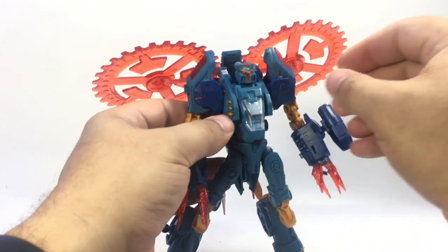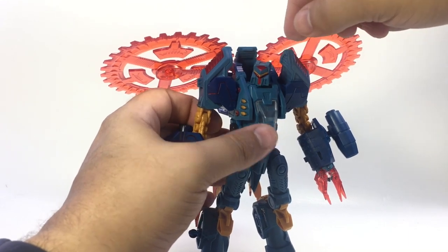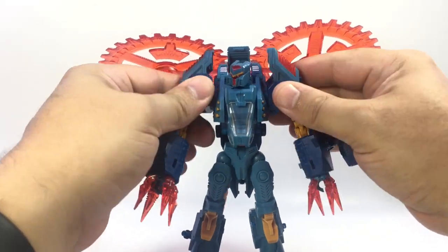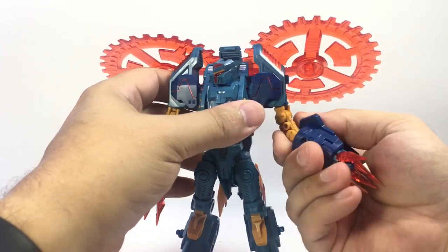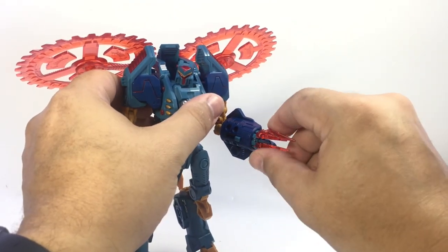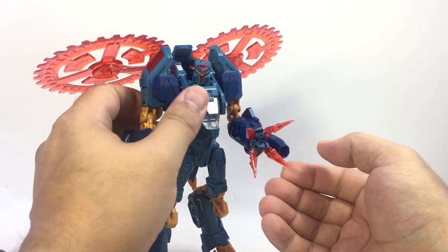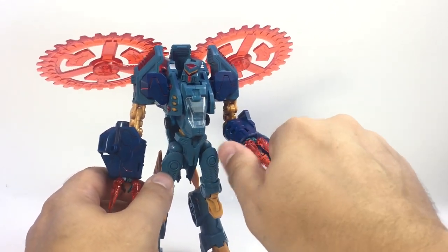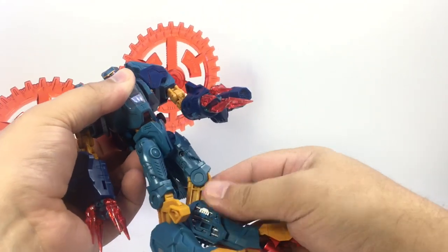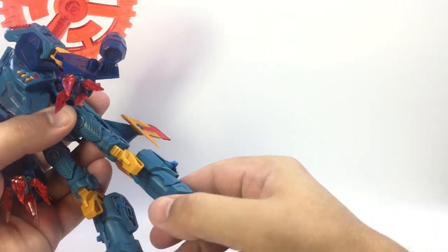Same poseability as Whirl. He's got the same up and down, side to side, as well as the rotational hinge for his head, so he can look to the side and down and look all menacing. He's got the same rotational joints at the shoulder, the swivel here, bicep swivel, the dual-hinged elbows. These hands do rotate in the slot. He's got the small little five-millimeter peg claw in the middle if you want to have them hold the weapon. Waist swivel, ratcheting hips, side-to-side hips, thigh swivel, the dual-hinged knees, and then the ball joint foot and the flippy foot cover.